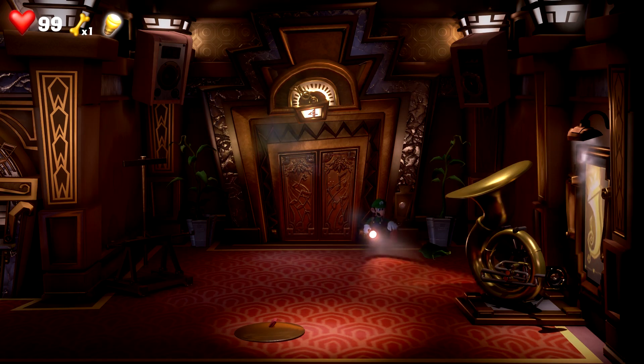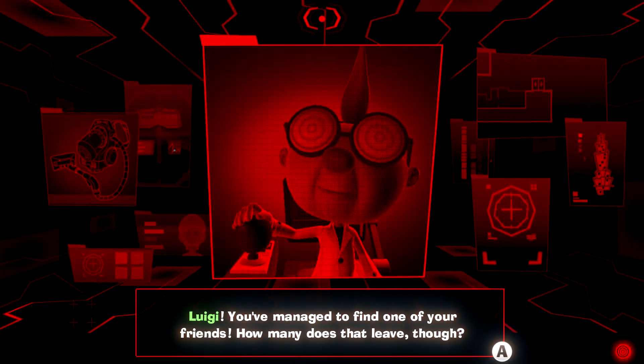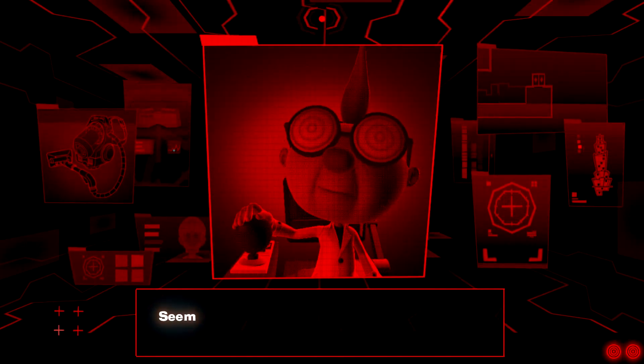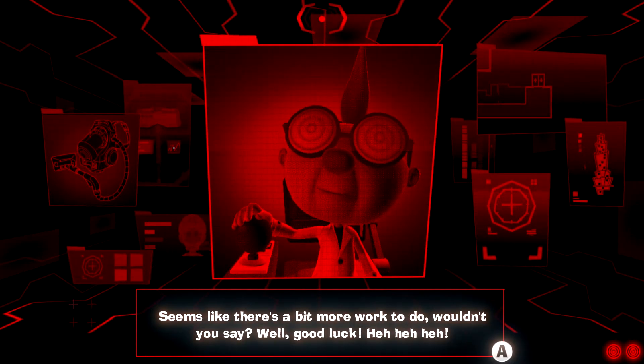Of course she's watching us. 'Luigi, you managed to find one of your friends. How many does that leave though? Two Toads and Princess Peach — oh, and your big brother too, he's still captured. Seems like there's a bit more work to do, wouldn't you say? Well, good luck.' With access to the sixth button, we can now go to the sixth floor.